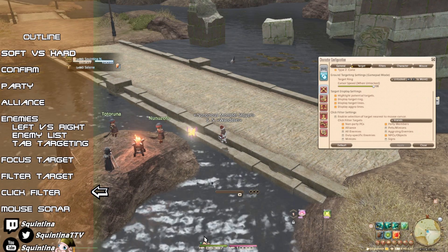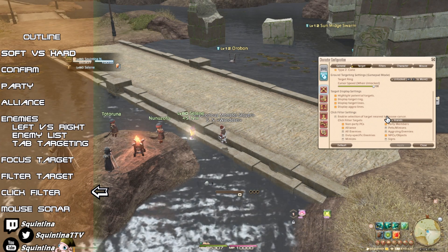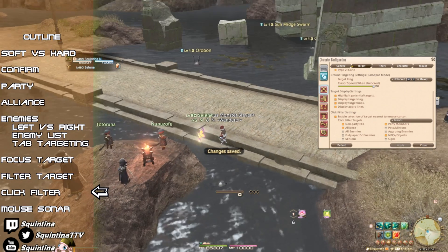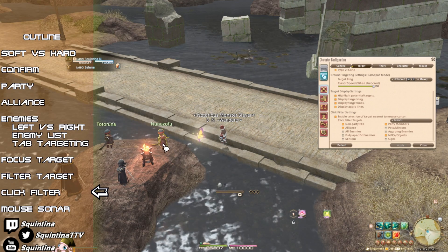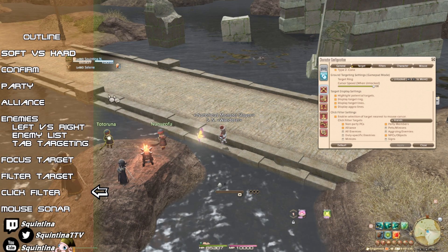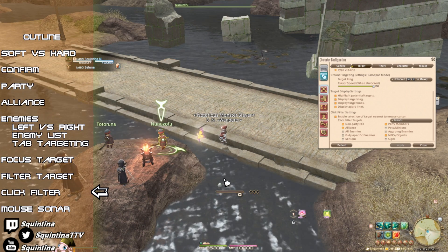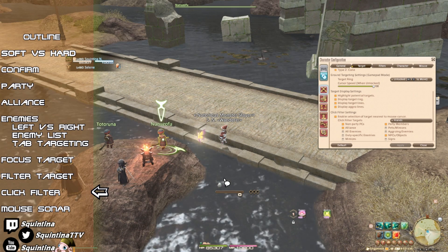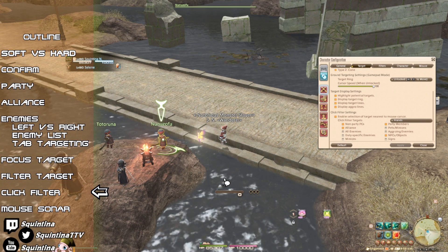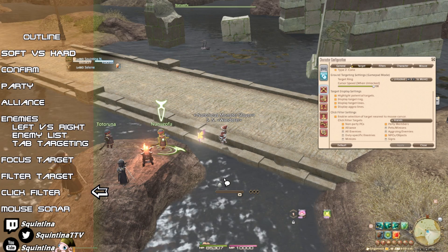At the top of the click filter settings is 'Enable Selection of Target Nearest Mouse Cursor.' This is where click filter really shines. If you're not hovering over an eligible target, there will be a dot, and it will snap to the nearest visible target — then from wherever you are, you can click and it will go to that target. This can be really useful when targeting NPCs during patch day, but also for targeting an alliance member in PvP who desperately needs heals but keeps moving and is hard to find in the alliance list.